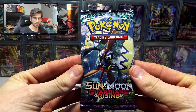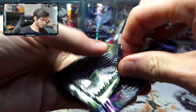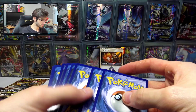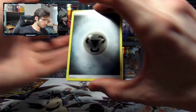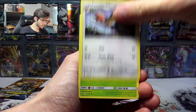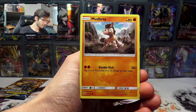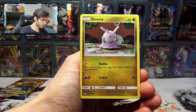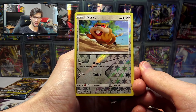On to Guardians Rising — the Lele set. Let's shred this pack apart. It's one of those days. Three-four at the front. We have a metal energy, Fletchinder, Weepinbell, Aqua Patch, Wishiwashi, Delibird, Mudbray, Slowpoke, Goomy, and a Patrat reverse holo — that one's just a common.